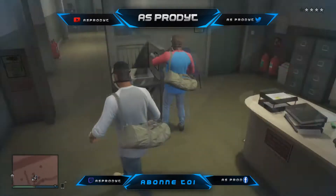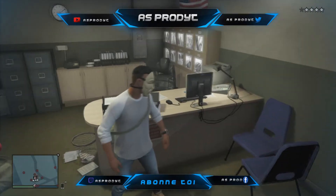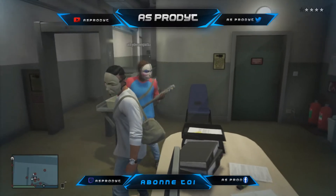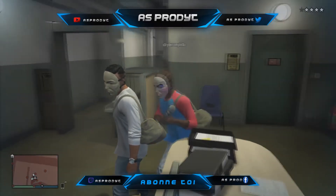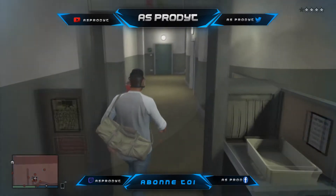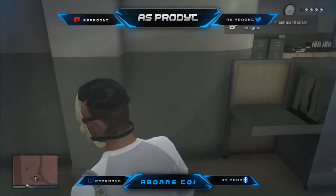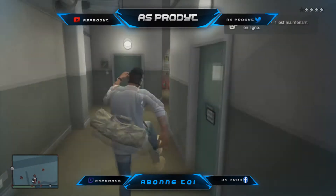Dans le contrôle. Une fois que vous êtes rentré vous avez pu voir que ce n'était pas texturisé. Donc vous devrez directement appuyer sur charret ou sinon demander à un pote de vous mettre un coup de batte de baseball. Ça va vous faire un petit bug et ça va texturiser toute la base de contrôle.